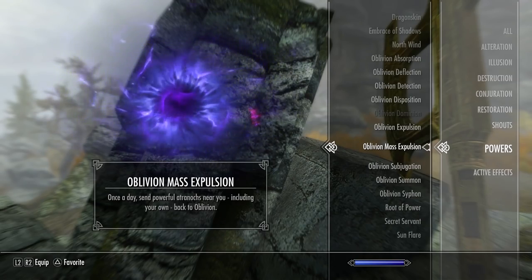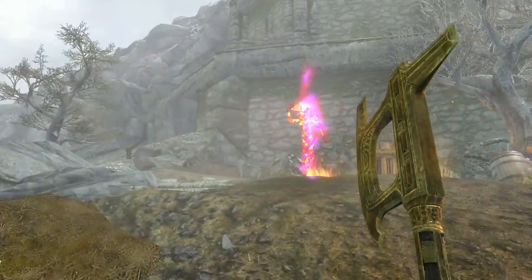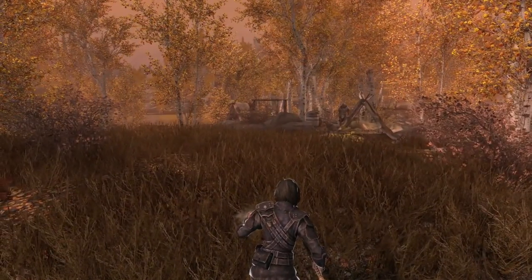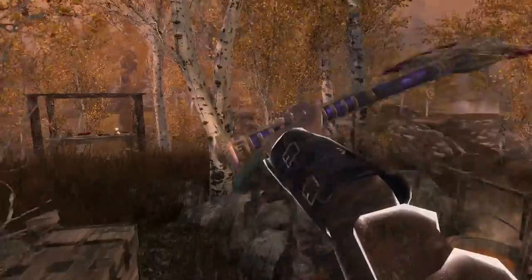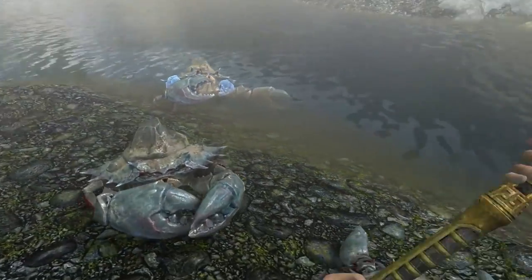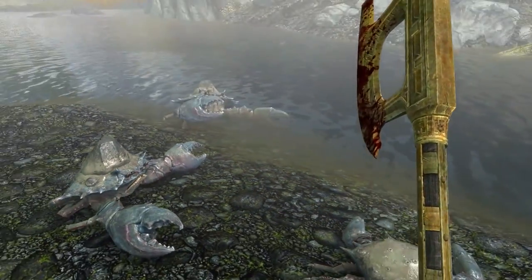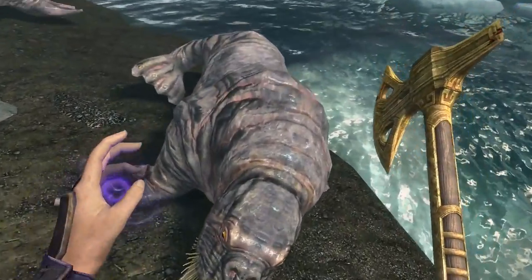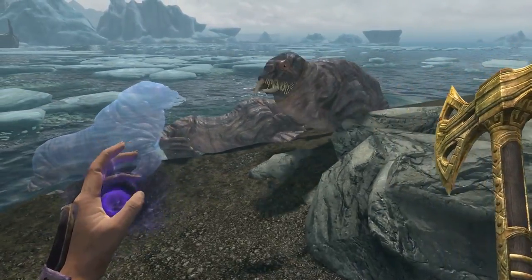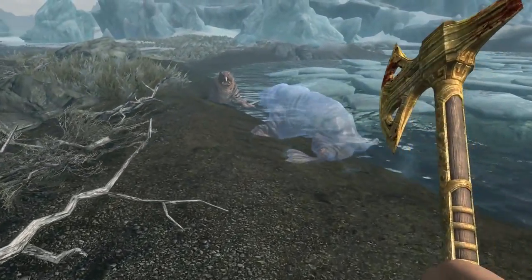Oblivion Mass Expulsion can be used once a day — use the power to send all Atronachs and Familiars around you back to Oblivion. Oblivion Subjugation can be used once a day — it makes any hostile Atronach or Familiars an ally who will turn against the one who summoned it and fight for you. Oblivion Siphon can be used as often as you want — equipping an unenchanted weapon and activating the power adds a levelled Soul Trap enchantment to the weapon for 60 seconds, which fills a Soul Gem when the target dies if you have an empty Soul Gem in your inventory. Oblivion Summon lets you make a Familiar of any animal you kill — use the power to target the corpse of a dead animal and it summons a ghost of the animal to follow and fight for you for 24 hours. The animal Familiar will never flee and will have the same health and damage as the original animal, plus ghost abilities giving it 100% resistance to poison and frost and 50% resistance to other damage. You can summon Familiars from more than 30 animals. Stronger animals require certain Conjuration perks or a minimum level to summon.